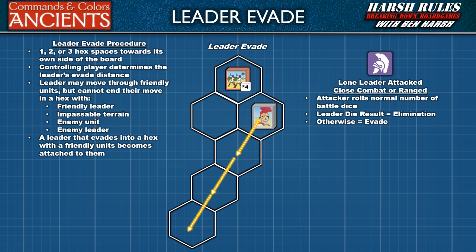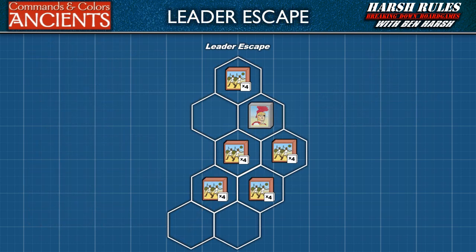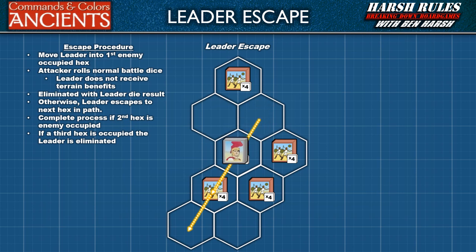If a leader's evade movement ends in a hex with a friendly unit, they become attached to that unit. A player may also choose to evade their leader off the side of the battlefield — this saves the leader from becoming a victory banner for the opponent. If the leader cannot evade a minimum of one hex due to impassable terrain, the leader is eliminated and the opponent gains one victory banner. Next, let's talk about leader escape. If enemy units occupy one or two hexes of a leader's designated evade path, the evading leader must attempt to escape through those hexes. First, move the leader onto one of the enemy hexes.